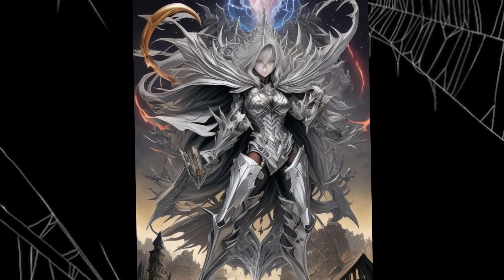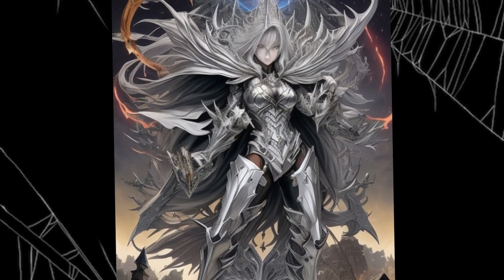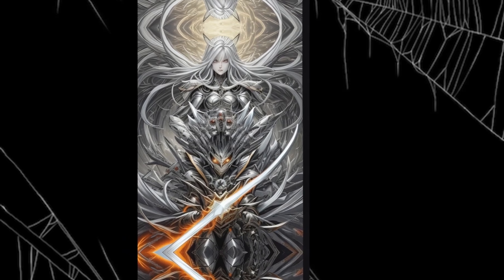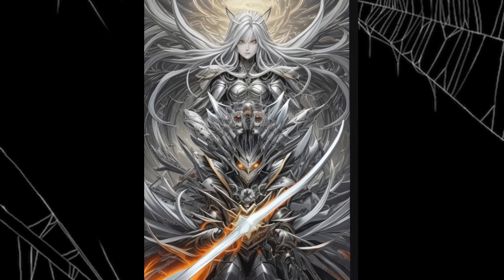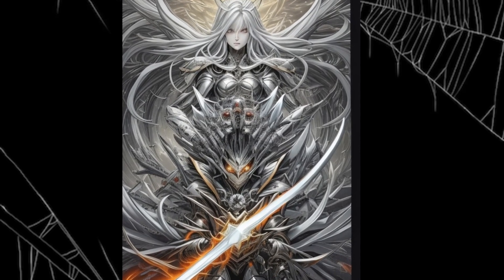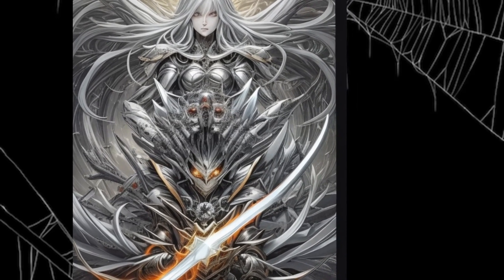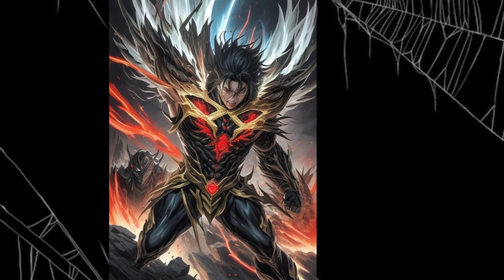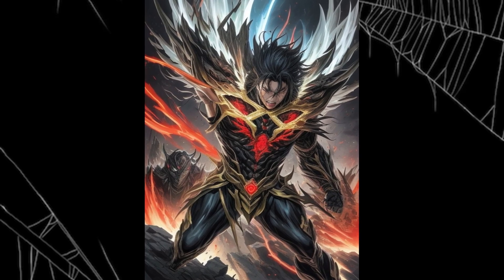Lin Yu placed the treasure chest on the floor of the hall, took a deep breath, and rubbed his hands together like a gambler at a gambling table. Opening a treasure chest is a matter of luck — the floating island said that the items inside appear randomly. A silver-level stronghold treasure chest is only one level higher than a bronze chest, so even if lucky, it's very difficult to get higher-level items unless it's a gold or diamond chest. But no matter what, this treasure chest is practically a freebie — equivalent to freeloading. He'll accept whatever comes out.